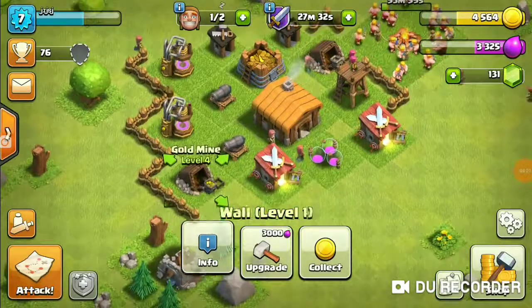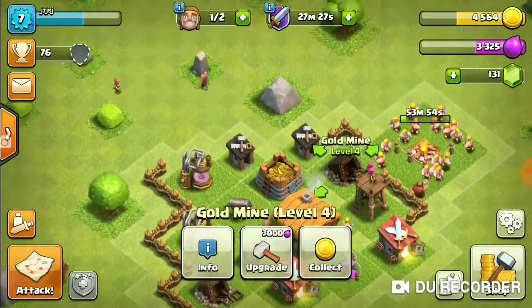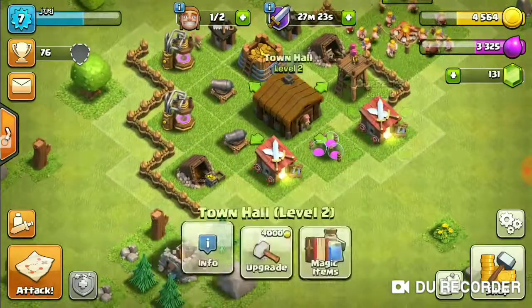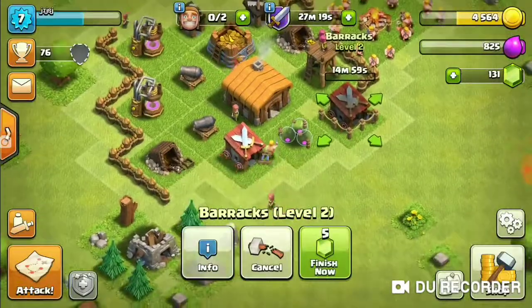All my collectors and my gold mines are at max level now. What we are going to do is upgrade my tower to level 4. The first level goes — the barren.